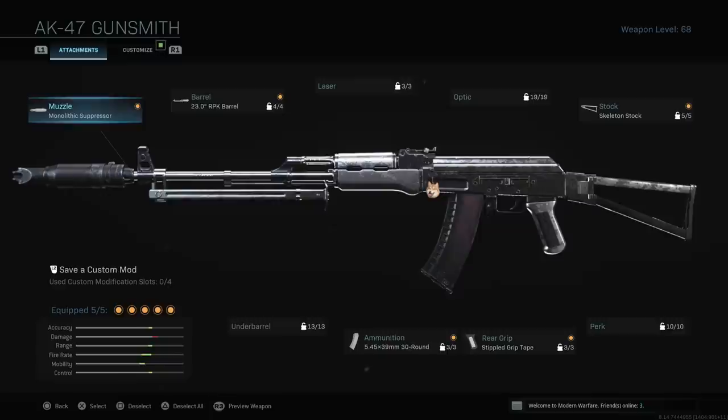So in yesterday's video I talked about how the 5.45 rounds — the AK-74U rounds — got a huge buff. However, instead of turning this weapon into an SMG, I decided to leave this as an AR but put all the attachments to give it better range. Here is my class setup: I'm using the monolithic suppressor, RPK barrel, skeleton stock, stippled grip tape, and the 5.45 rounds.